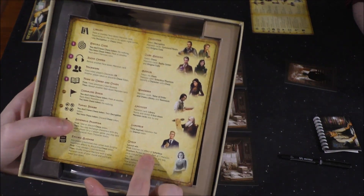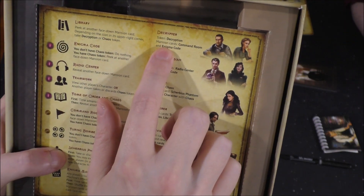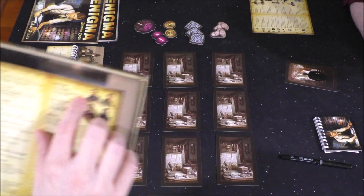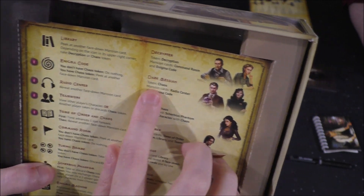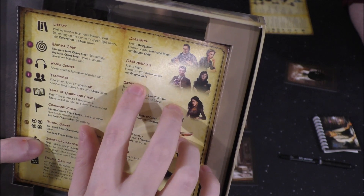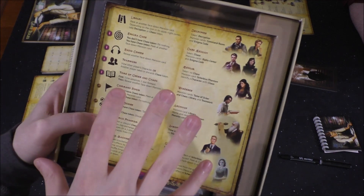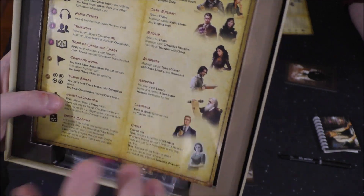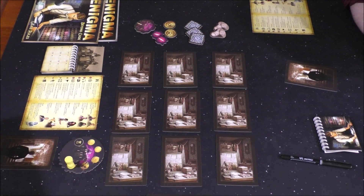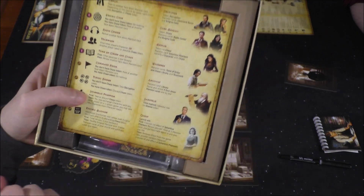On the right-hand side are all the different roles a character could be. The decryptor, for example, needs a decryption token and needs to reveal the command room and enigma code room in order to win the game. Whereas the dark messiah needs a chaos token, and then needs to find the radio center and enigma code rooms. Every role is going to do something different. Even the saboteur does not win by finding stuff — if the tracker goes to zero and time is up, they win, assuming they're not silenced.